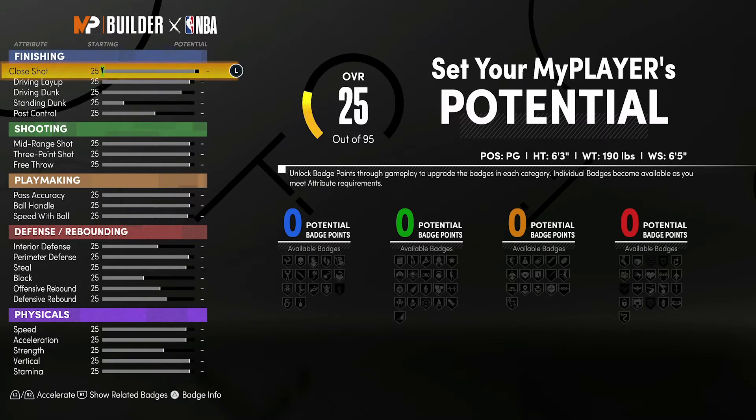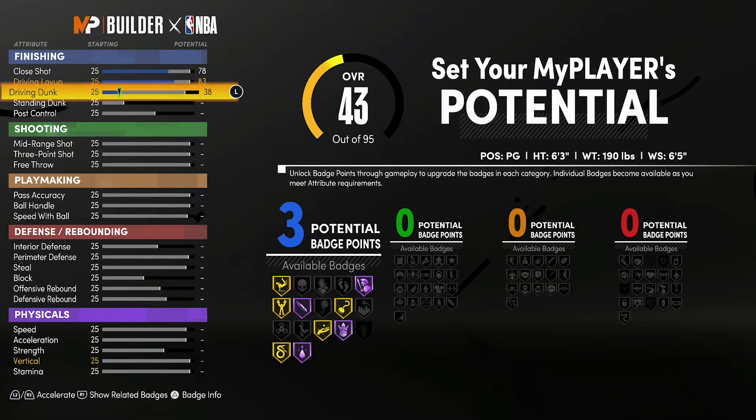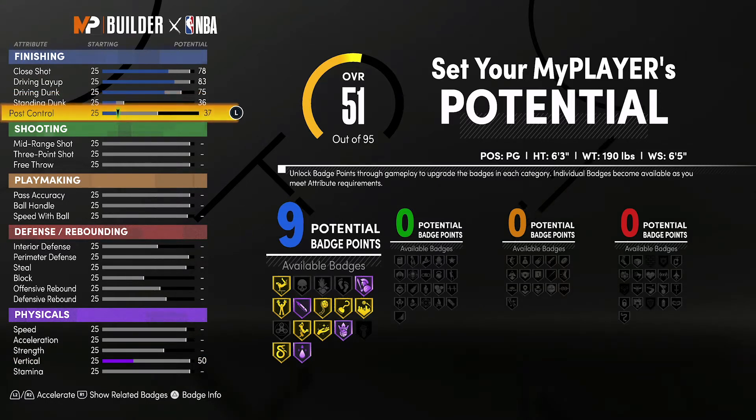For the attributes, you're going to bring your close shot up to a 78, your driving layup up to an 83, your driving dunk up to a 75, your standing dunk up to a 36, and your post control up to a 62. That's going to give you 10 finishing badges.